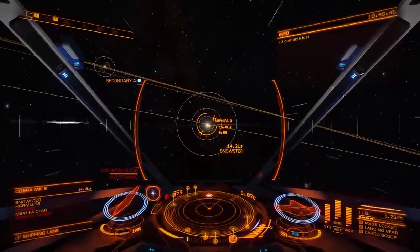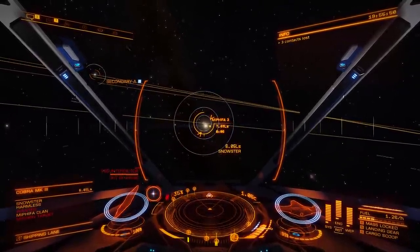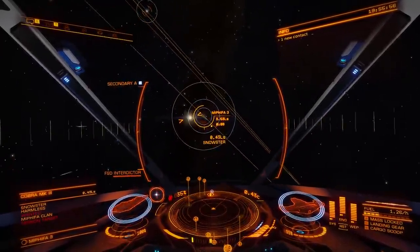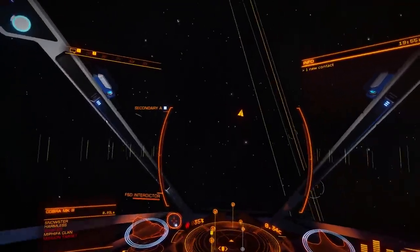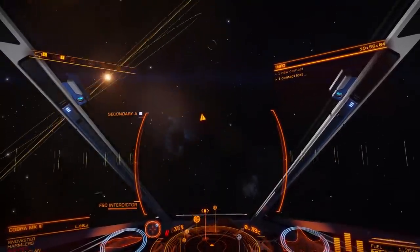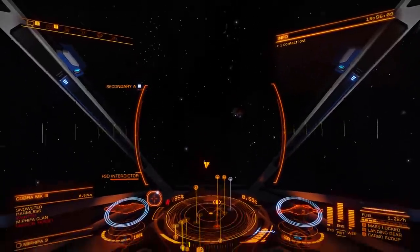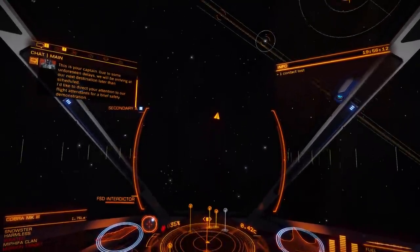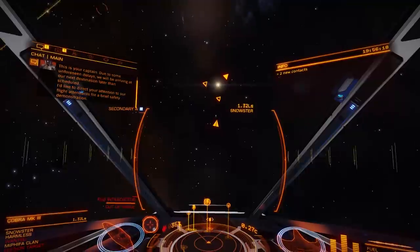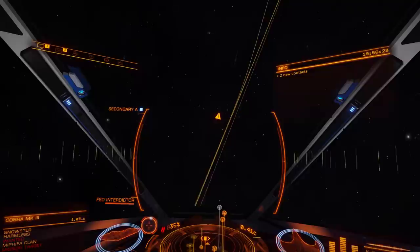The frameshift drive interdictor is in range but I've overshot, and that's probably let the cat out of the bag — he must know somebody's after him now. Trying to get around behind him, but yeah, he's wise to my tricks. As I'm again in range to start interdicting, I'm not behind him because he's heading towards me. He clearly knows what's going on. Is he actually trying to interdict me in return? Yeah, I think he is.